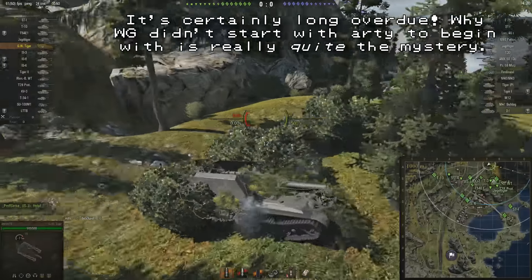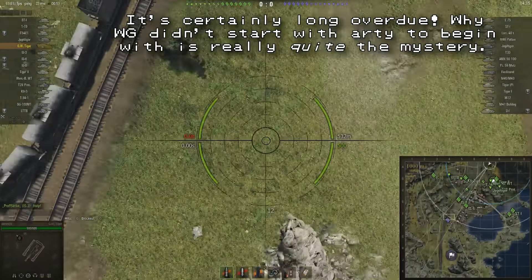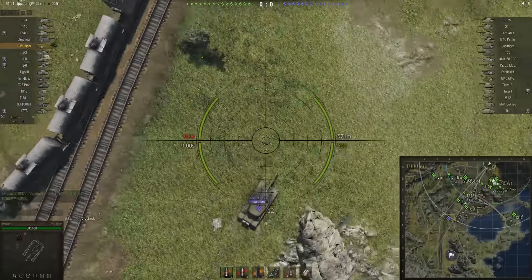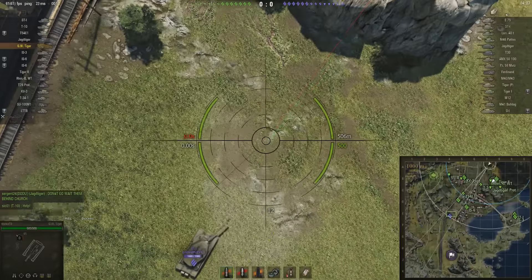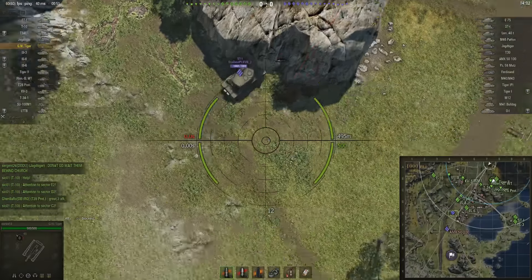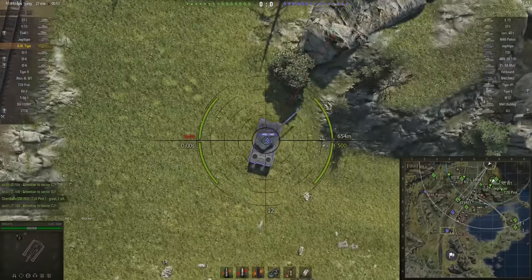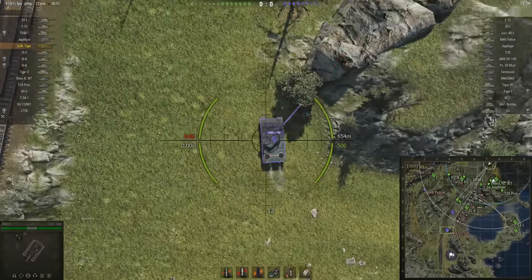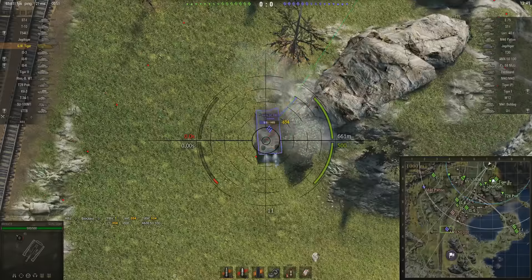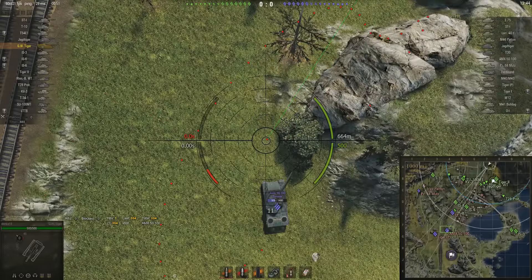There are some of my own vehicles that it's going to be difficult to give up — things like the AMX 40, for instance. But I have hope, because so many vehicles in this game, artillery in particular, are based on the chassis of other vehicles. In this case it's a Tiger — I think it's the Tiger P, or maybe just the Tiger I, I can't remember. But how great would it be to have an AMX 40 artillery? Wouldn't that just be amazing?